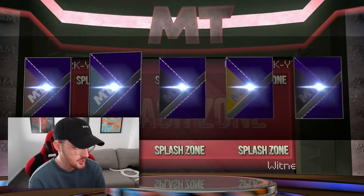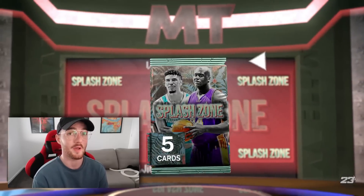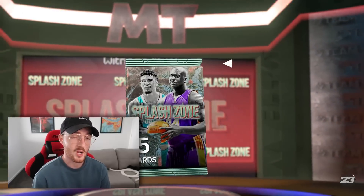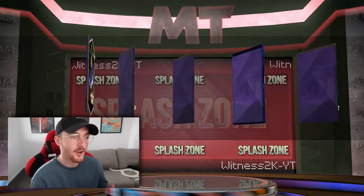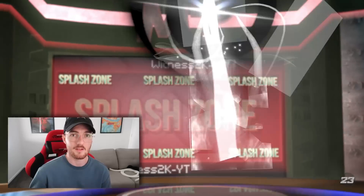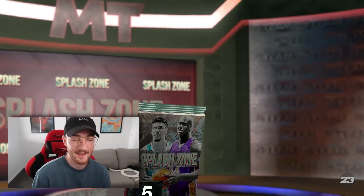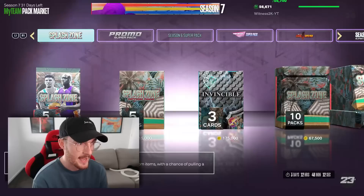We're gonna open up Splash Zone packs now until I get a dark matter pull — I'm just greedy like that. We get Maxi, who isn't in the playoffs anymore but he had two EVOs. Duplicate opal Tom Chambers. We've got two dark matters pulled so far — James Harden was definitely awesome. The one thing about non-auctionable cards is sometimes it's kind of good because I actually will use them and have fun with them, and probably win more games.